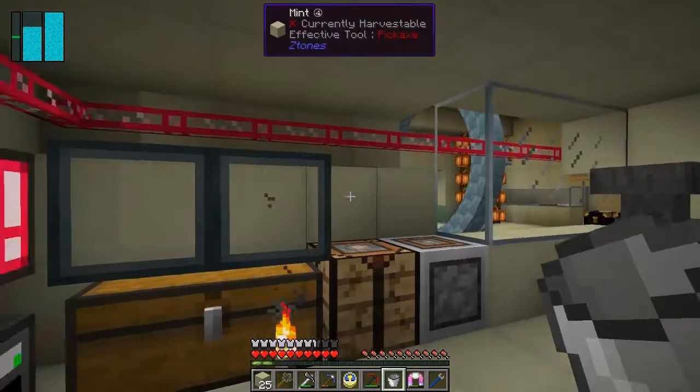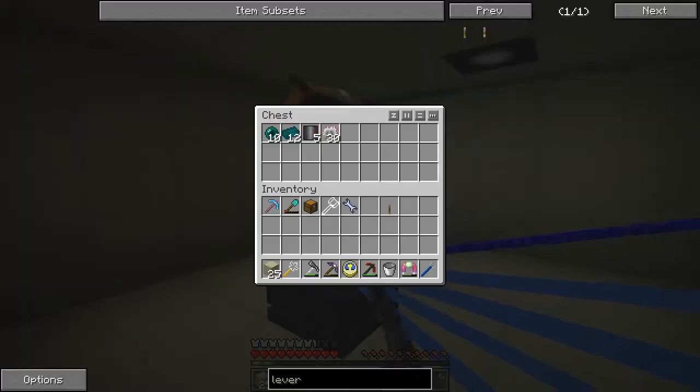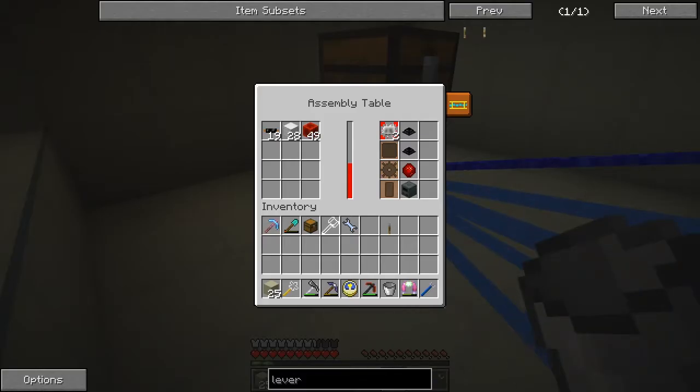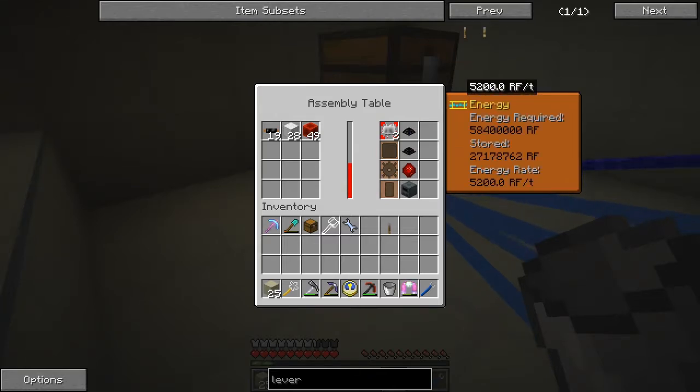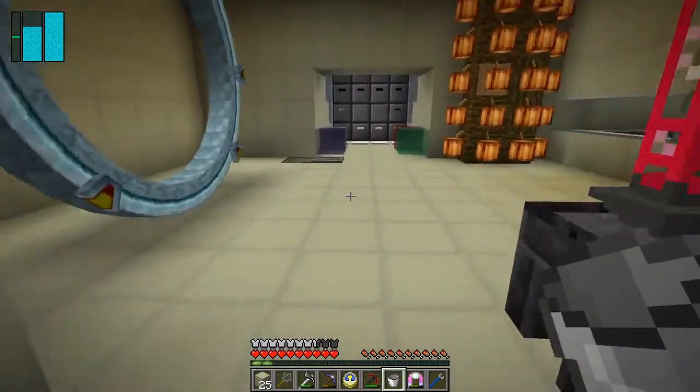Let's have a look at those. First of all we've got the plates and we've got the circuits. The circuits are very slow - they're taking quite a long time because they need a lot of power. Energy required: 58 million. That's a lot.